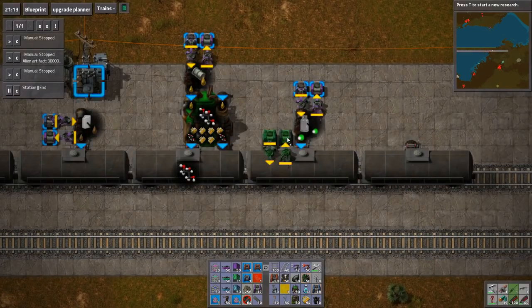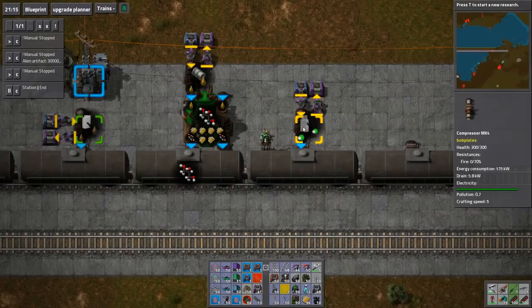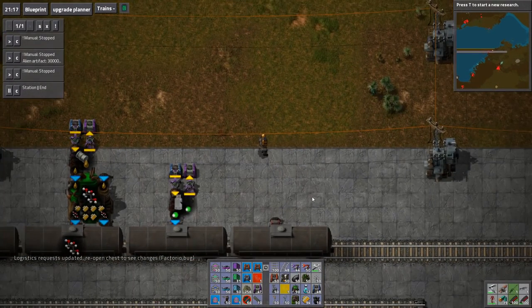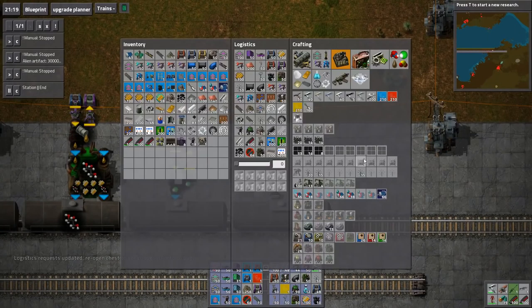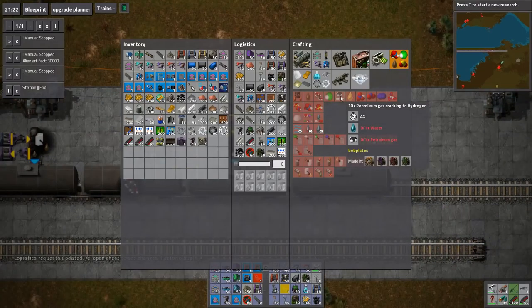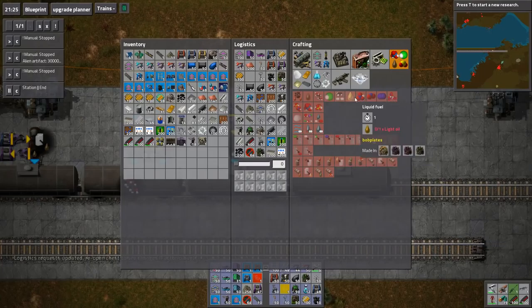Another blueprint for this — thank you very much. Now do that and tell it ten times. Petroleum gas cracking into hydrogen — not worried about that.